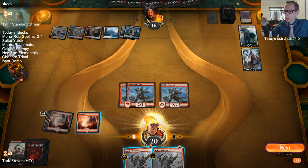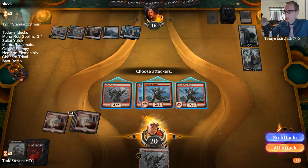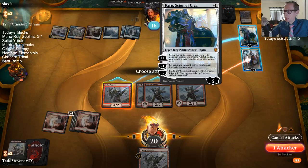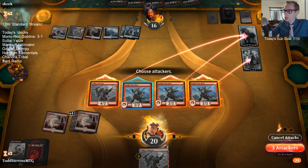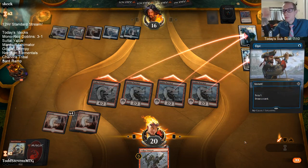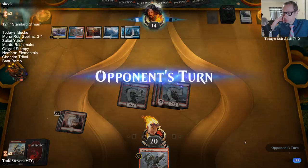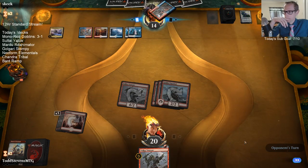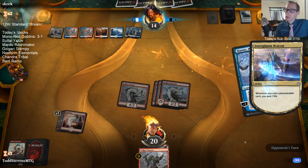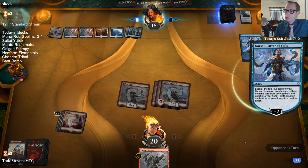Attack for ten — or I kill their planeswalkers and only hit them for two. I'll just kill the planeswalkers. Just gotta keep hoping they don't find another Clarion. If we draw a creature we can attack for lethal next turn.